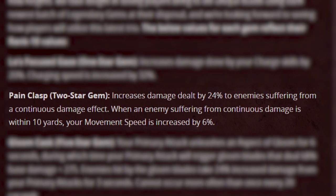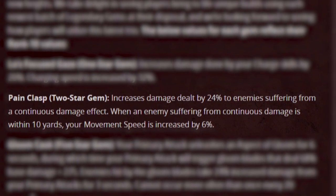Oh god. So it says: increases damage dealt by 24% to enemies suffering from a continuous damage effect. When an enemy suffering from continuous damage is within 10 yards, your movement speed is increased by 6%. WHAT?